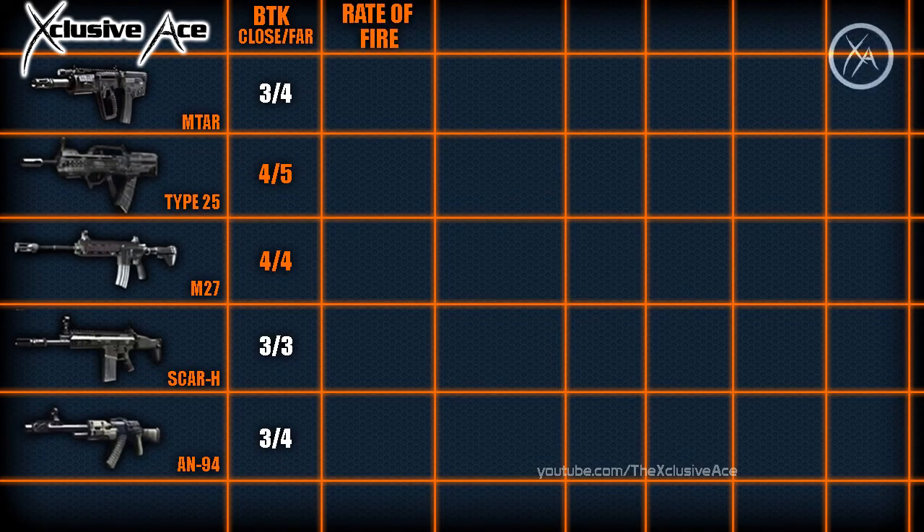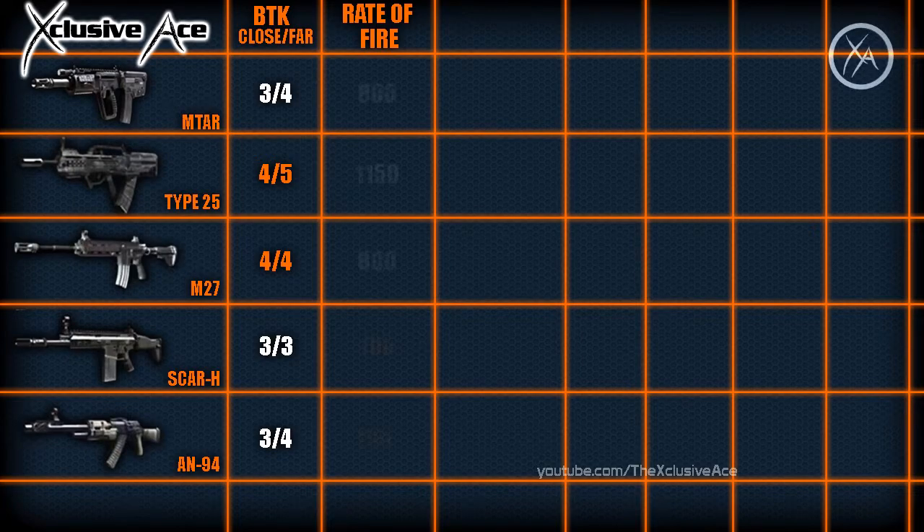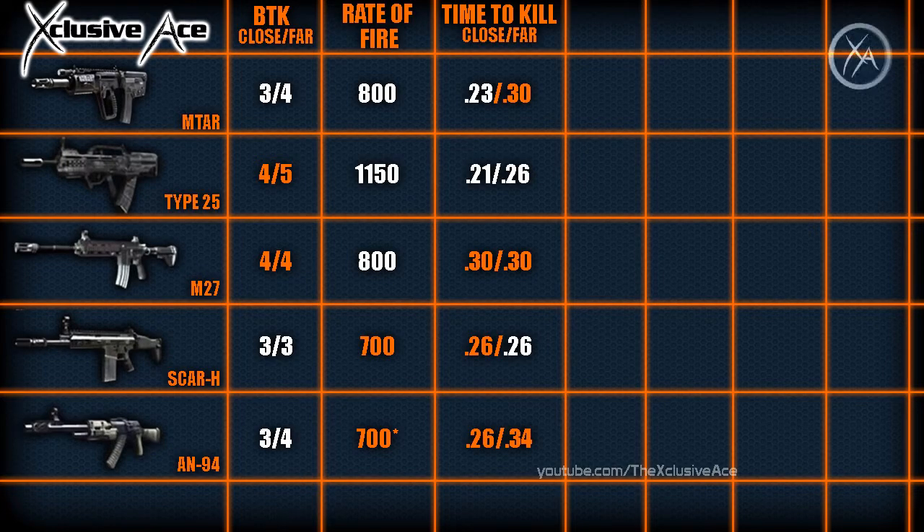Next we'll look at rate of fire and time to kill. Time to kill is based on rate of fire and bullets to kill, and assumes every bullet hits its target — so guns with the fastest TTK don't necessarily kill fastest in reality. The AN-94 fires a two-round burst with the first shot, so it can kill a bit faster if those first two shots hit. The Type 25 has an insane 1150 rounds per minute, while the MTAR and M27 follow at 800 RPM. The MTAR leads at close range, the Type 25 at any range, and the SCAR-H at long range for fastest TTK.